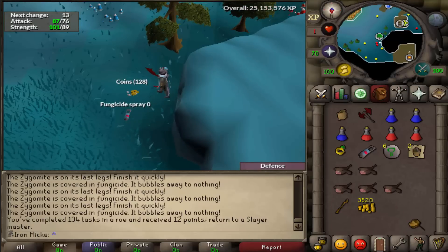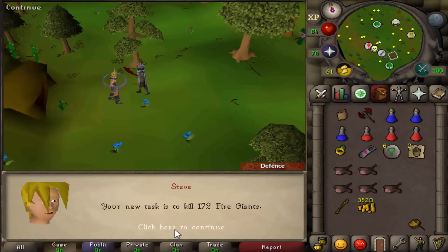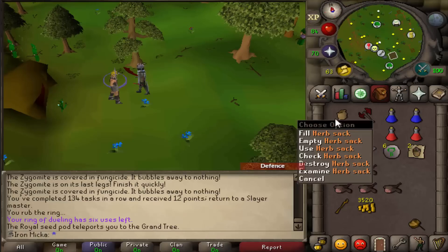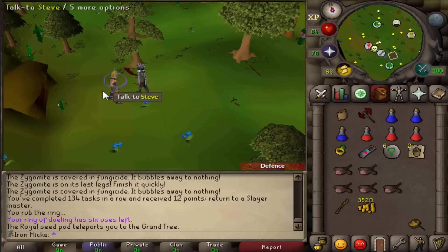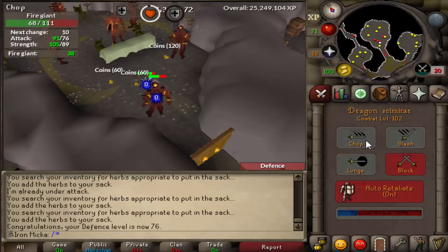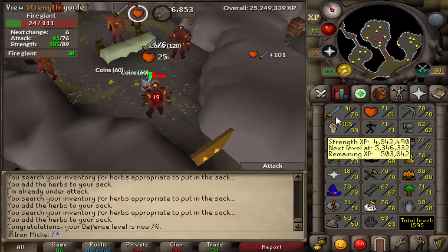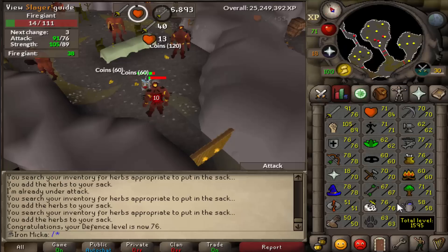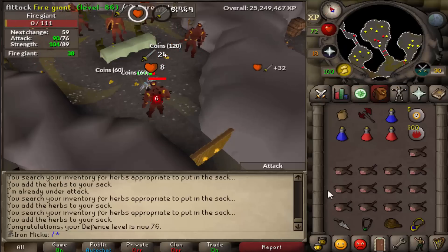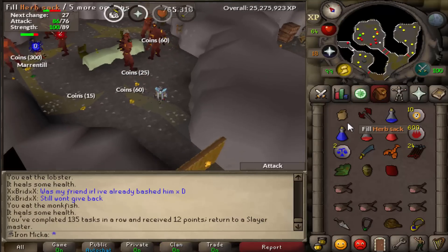Let's see what we get — Fire Giants. I actually do like this task quite a lot, and now we have the herb sac as well, which is just awesome. Alright, 76 Defense coming in, and right now we are going to train Attack from here on — just to level 77. We still have 38 Fire Giants left to kill, and the Slayer level is coming up fairly soon as well. And there we go, task is done.